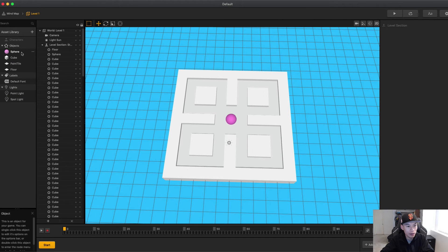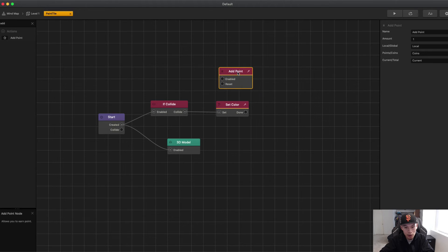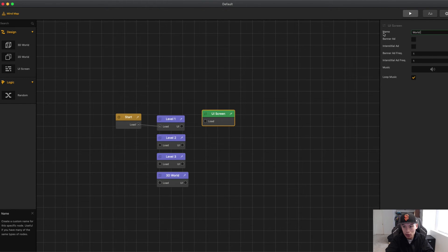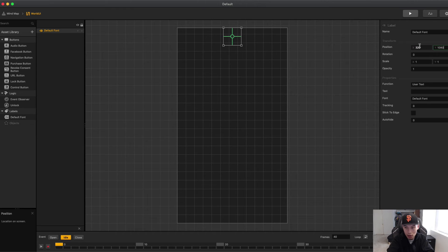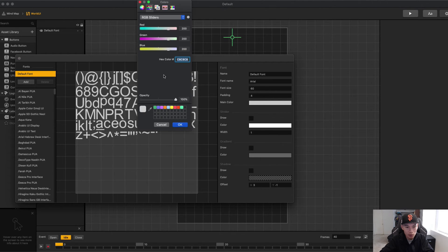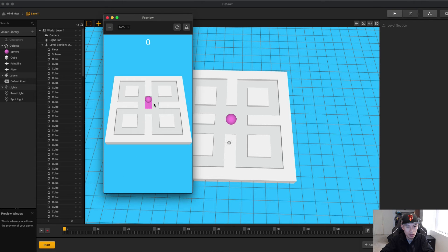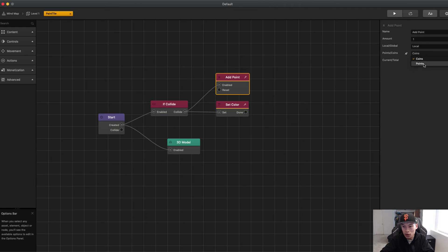We'll need to keep track of the points, because that's how it will take us to the next level — every time the Paint Tile collides with the ball we add a point. We go to World UI, add a default font at 1080, set the score to Current World Points. We'll need to change the font to white. When we hit play and check, the points aren't adding, so we go back to the Paint Tile and change Add Point to Points 1 Current.